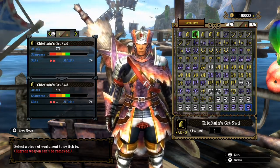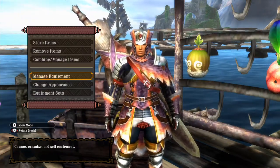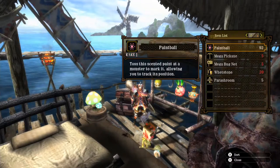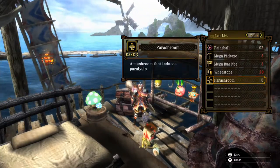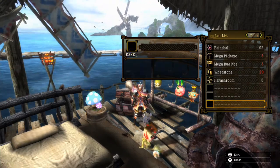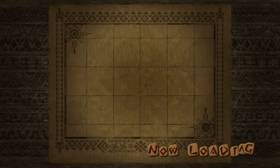Since I'm using this sword, I'm going to be using the Jaggi armor set to boost attack power. Hopefully I will manage to cut off the tail early on if I focus on it. I also bring in some power shrooms to combine with the knives they give me on the quest, and some meat for Chacha to be barbecuing in the meantime.